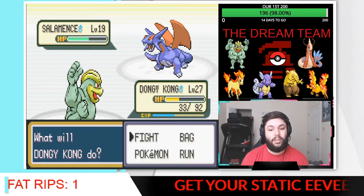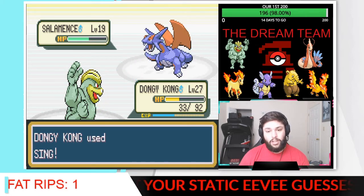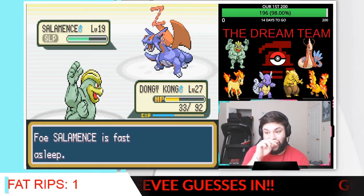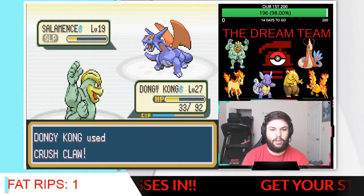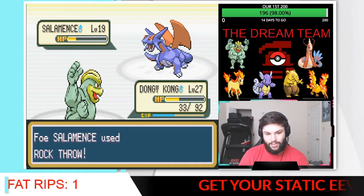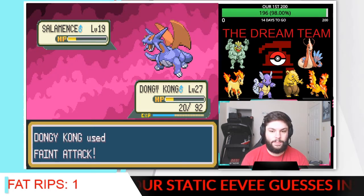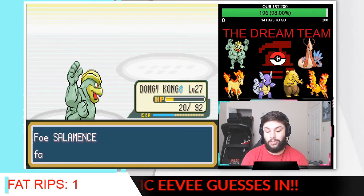Rock Throw. We have to go for Sing here — do we hit? We don't. Sing again — okay. Oh my gosh, Megahorn is a killer and I feel like every Pokémon has had it. It's absolutely insane. We are going to go for Crush Claw here. Of course it's not very effective. Hopefully Salamance doesn't wake up. Does this have Insomnia? This is absolutely insane. Thank goodness no heal there. Basically, Donkey Kong is out of commission.